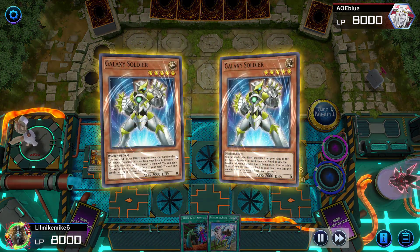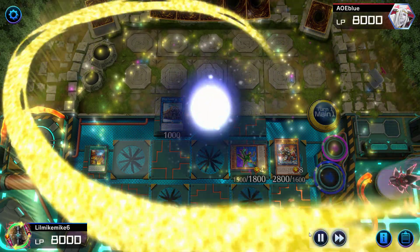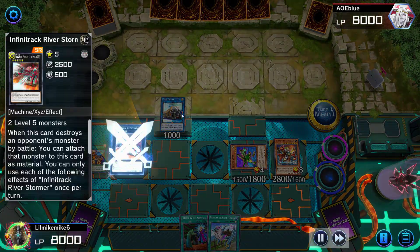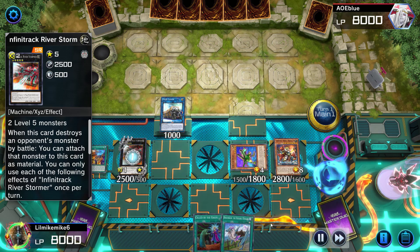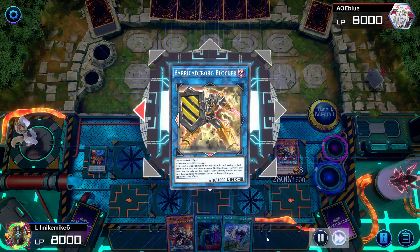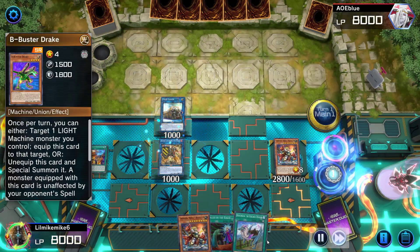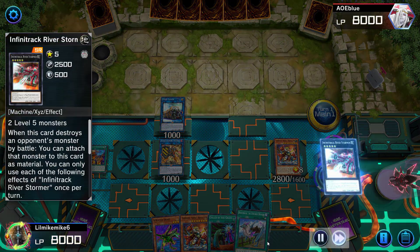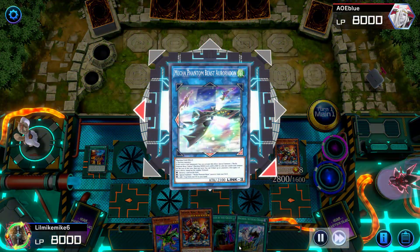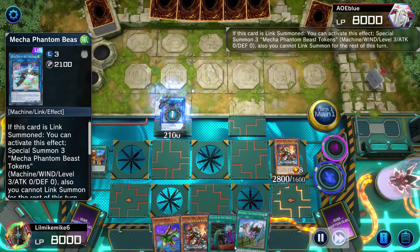Put another one onto the field and go into Infinitrek. I could have gone into Nova, especially since I already have this and just sucked up Union Carrier, but I still wanted to go into Auroradon, which is why I'm doing it like this. So I go Barricade Board Blocker, then use Infinitrek to swap out for Union Carrier, and go into Auroradon.